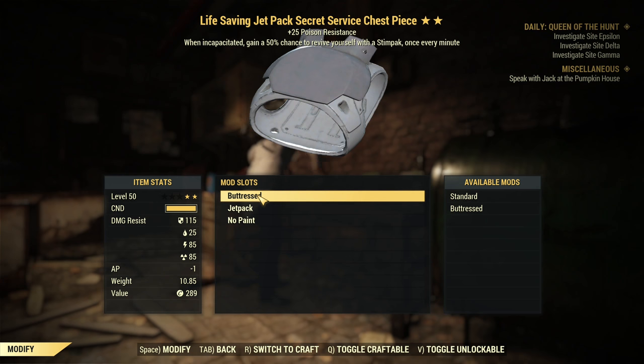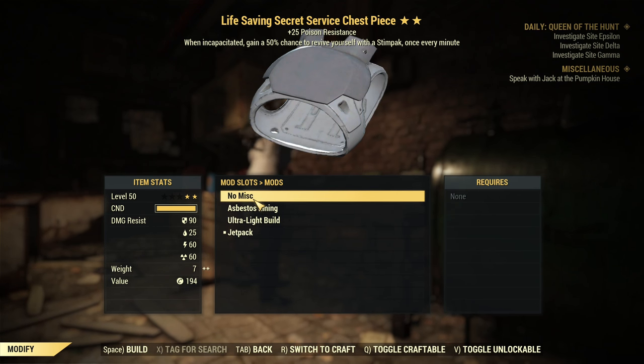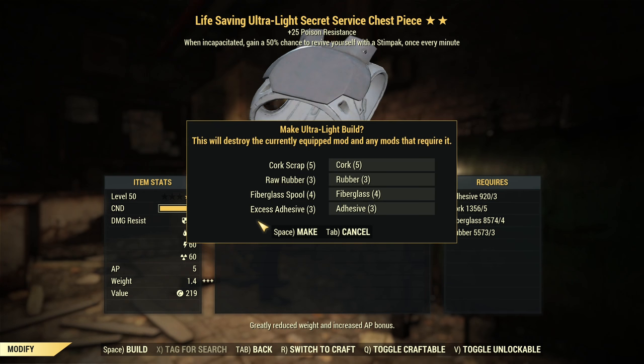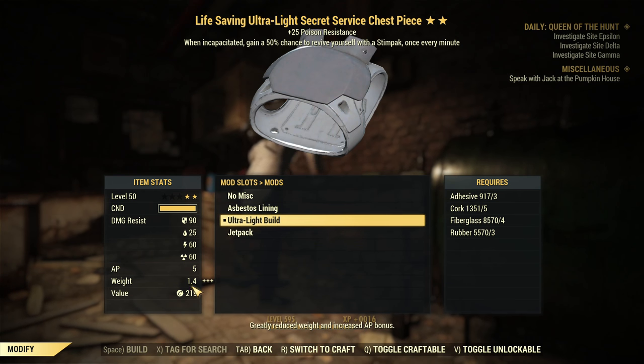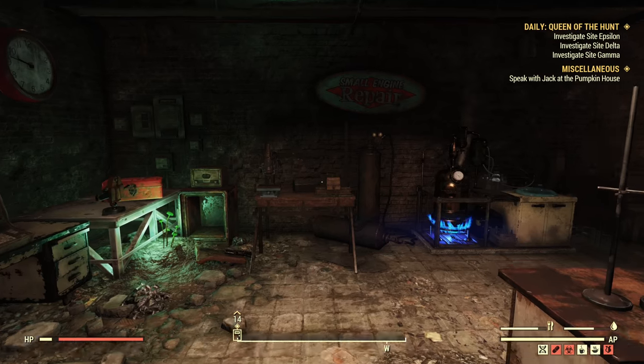Watch what happens if I change the mods: first the base mod back to standard, which doesn't cost anything, then the jetpack swapped to ultra-light — the lightest option. Now the weight is 1.4 pounds. I compressed it by almost 10 times — that's insane. Think how much more armor you can stash if you change all pieces to standard and ultra-light. It's an insane saving in weight.